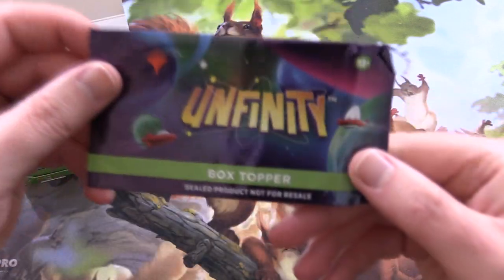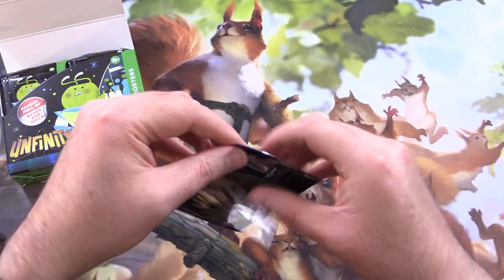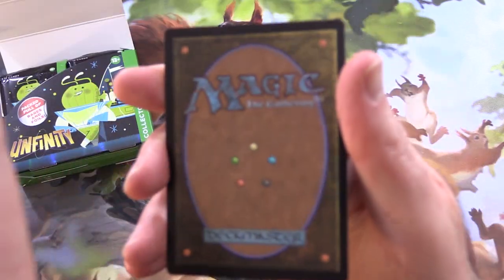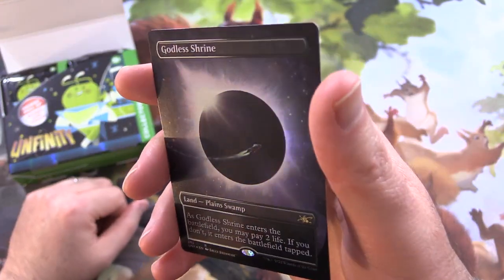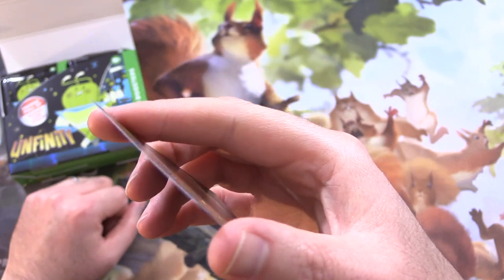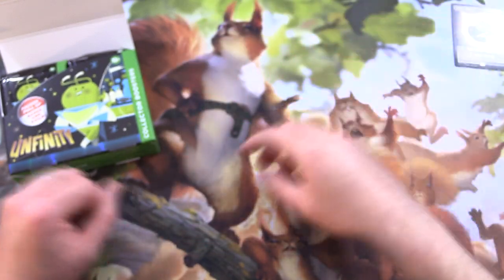Let's take a look at the box topper here — hopefully not damaged. The last one I had actually had a terrible crease in it. Looking good. It's the exact same thing: Godless Shrine. Nice. Definitely not damaged.